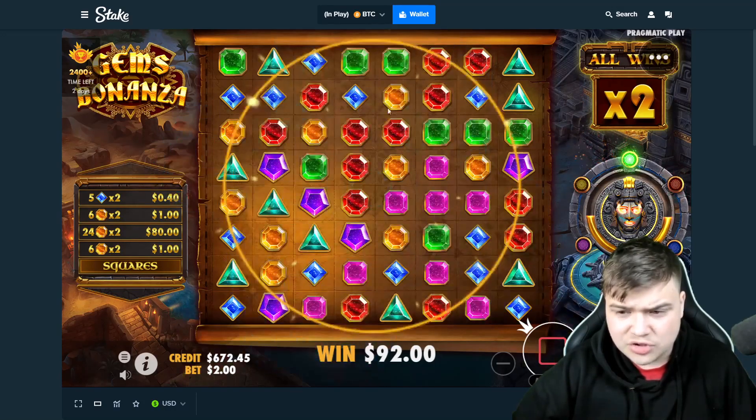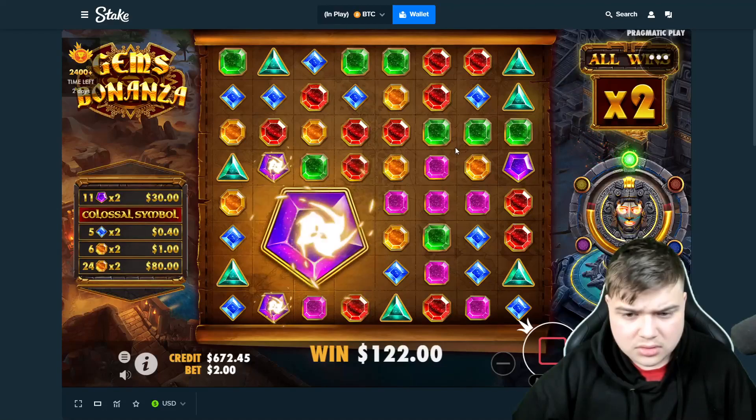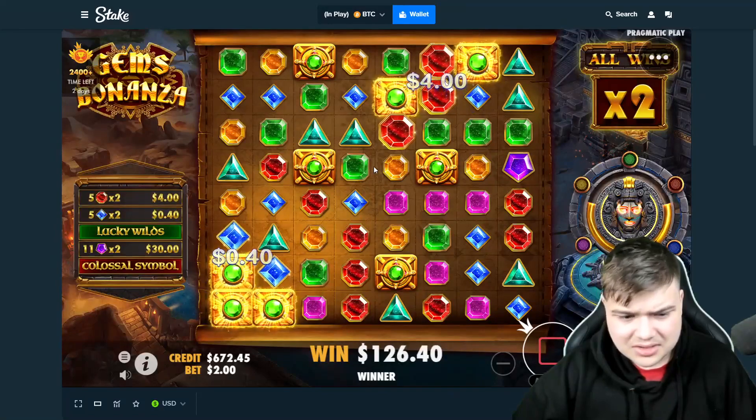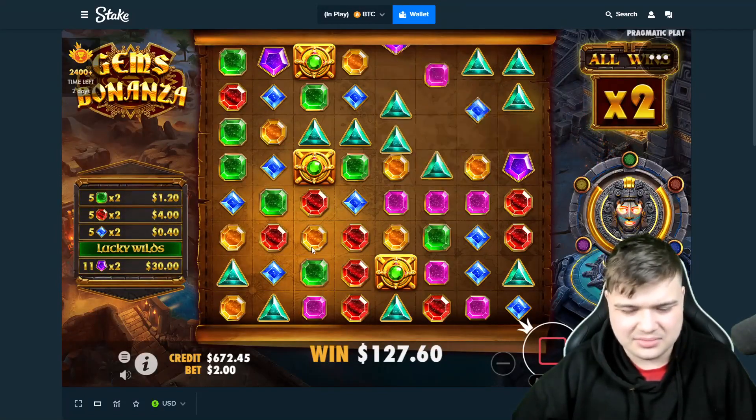Reds, bro — connect these reds somehow with a colossal. There were so many reds, I thought maybe red squares from the max reds. Oh it's fine, it paid — oh, it's not really that fine is it? $120.